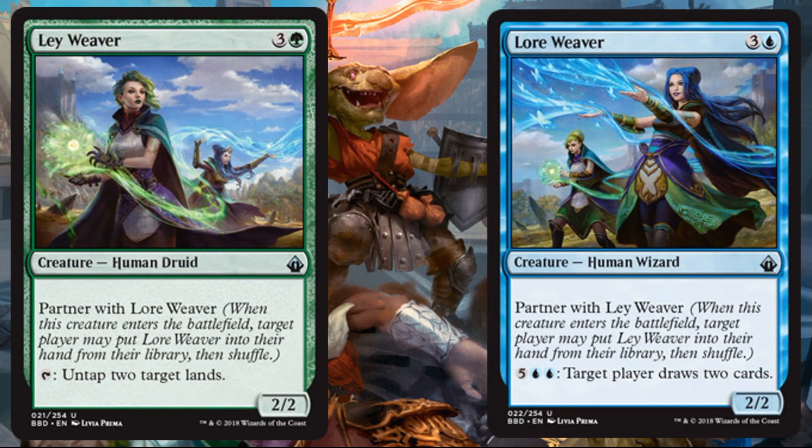We have some more partners here: Layweaver and Loreweaver. Layweaver costs green and three, Human Druid, Uncommon, two-two. Partners with Loreweaver. Tap, untap two target lands. Loreweaver: blue and three, Human Wizard, Uncommon, two-two. Partners with Layweaver. Two blue and five — target player draws two cards. They do work together: Layweaver can untap two target lands, which makes drawing cards a little easier with Loreweaver. There is synergy, maybe not as strong as some of the other partners we've seen.